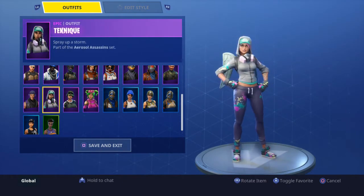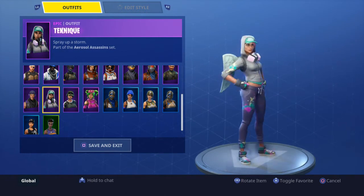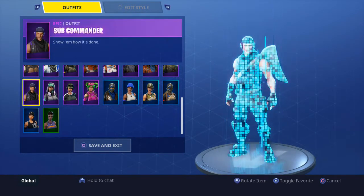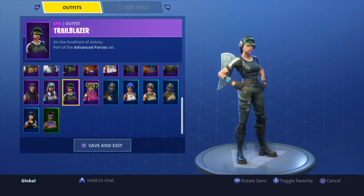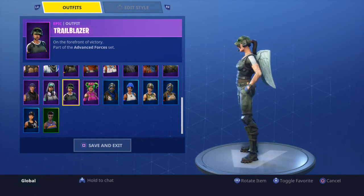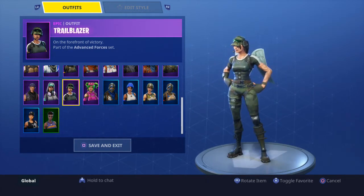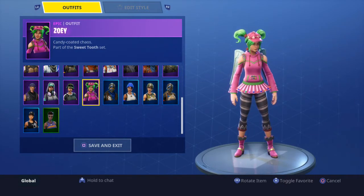Technique — season four battle pass. I used her a lot; I thought she looked so cool with her spray paint. Now it's like the lowest level in the battle pass, like level 23 or whatever — easy to get. Trailblazer — sorry, Twitch Prime Pack 2. You get this, a back bling, an axe and stuff.